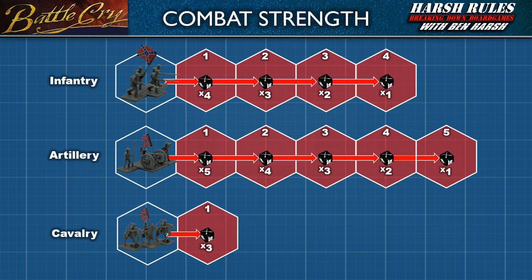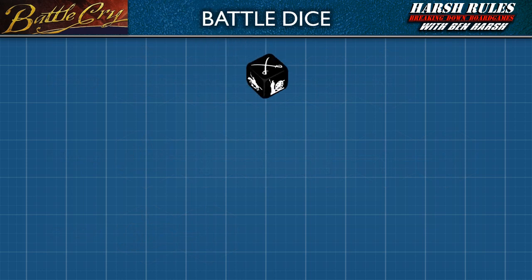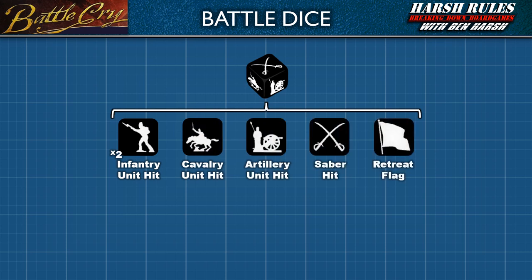With these statistics in mind, let's learn how die rolls translate into hits, misses, retreats, and other effects. All battles are resolved with custom six-sided dice. Each side of these battle dice depicts a symbol to indicate a specific outcome. To score a hit on a unit, the player needs to roll the symbol of that unit type. There are two symbols for infantry, one for cavalry, and one for artillery. The attacker can also score a hit for each saber rolled, which affects any unit or a lone general. A flag die result causes a unit to retreat one hex space towards its side of the board, and the defending player gets to decide to which hex a unit retreats.